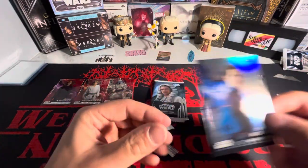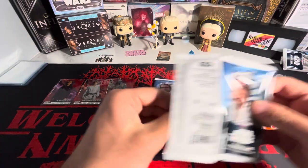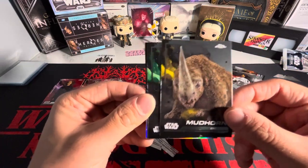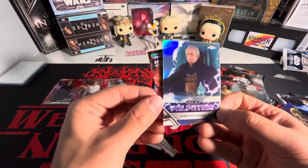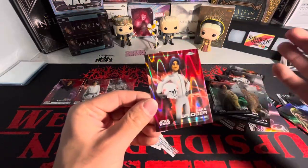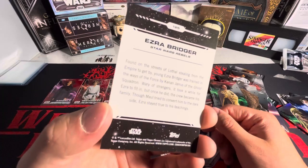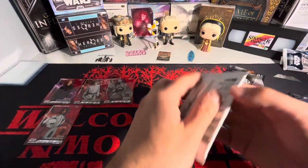We've got Mace Windu there we go, and a Surreel Corn on the refractor. Two packs left, no numbered card yet. We've got Qui-Gon Jinn, a Rise of Palpatine, and Ezra Bridger — I think he's from Star Wars Rebels, that might be a show.